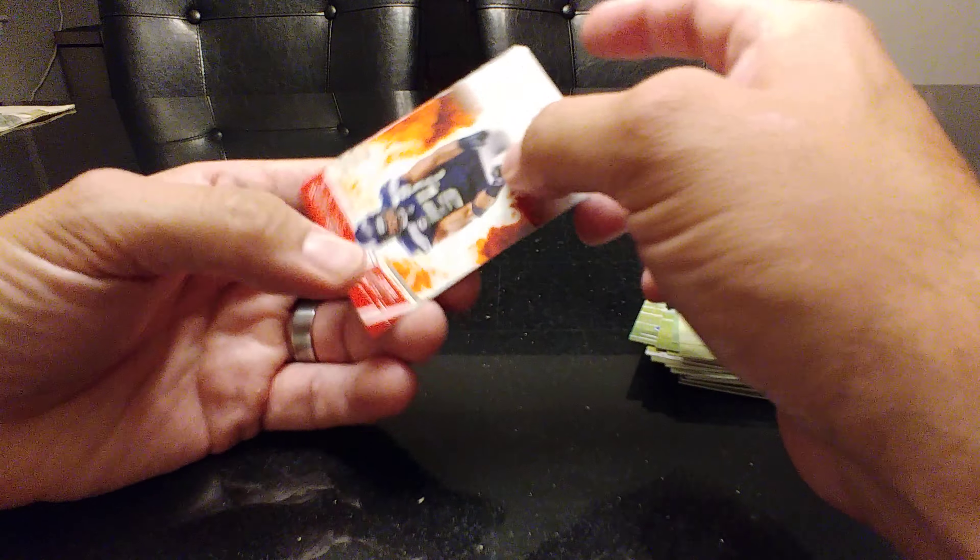This one's kinda thick too — it's possible you may have something in there too, cool. Tyrod Taylor, Khalil Mack — he is a beast. Tramon Smith. We got a cool Inside the Numbers Kenny Golladay — cool card. I think I have some metal cards in here — yeah, it's possible you might.